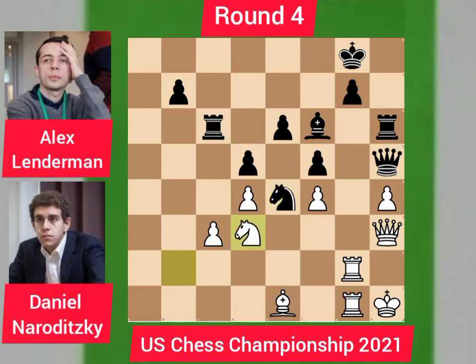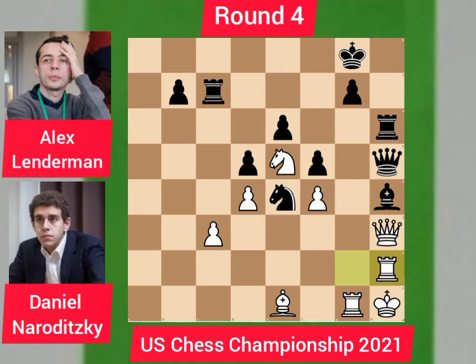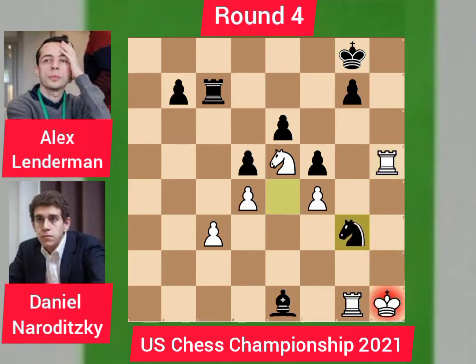Rook takes h5, rook takes h4, rook g5, bishop takes h4, rook moves to h2, bishop takes e1, queen takes h5, rook takes h5, rook takes h5, rook takes h5. Here comes the knight to g3 with a check, forking the rook. The rook eliminates this dangerous knight, bishop takes g3, knight goes to g6, and king goes to f7 with a threat to the knight.